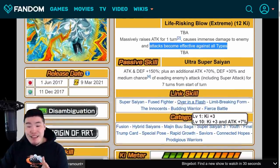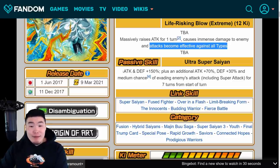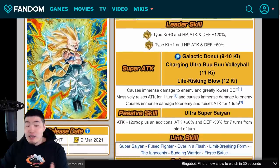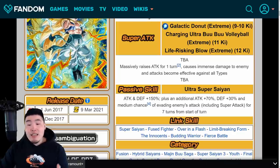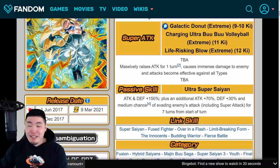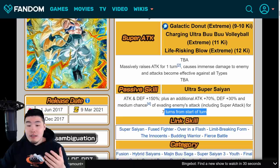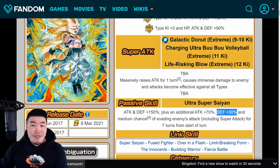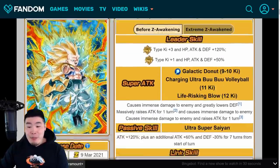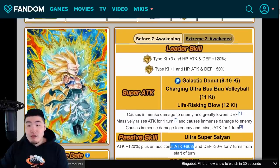For his passive: Attack and Defense +150%, so he's getting an additional 30% attack and 150% more defense. He's also getting an additional Attack +70% and Defense +30%, and a medium chance of evading enemies' attacks including super attacks for seven turns from the start of turn. They did have to keep this turn restriction — I do wish it was a little longer, like nine or ten turns, but it's fine. And instead of losing 30% defense, he now gets an additional 30% defense, and the attack boost goes from 60% to 70%.